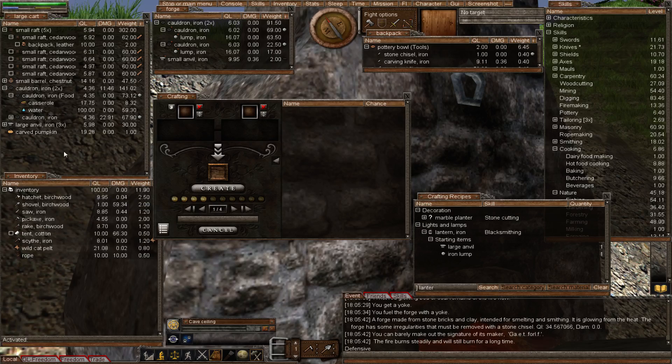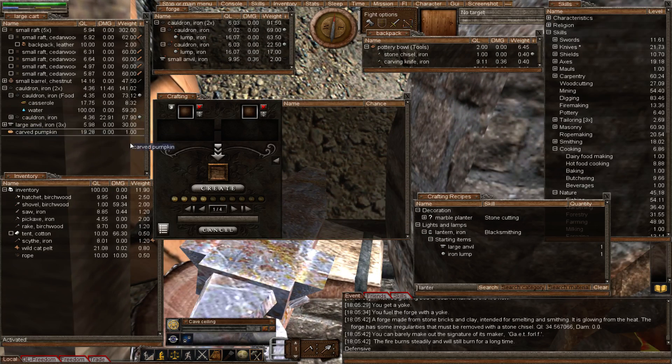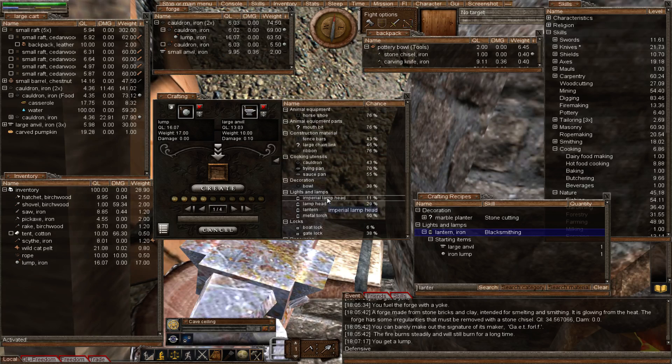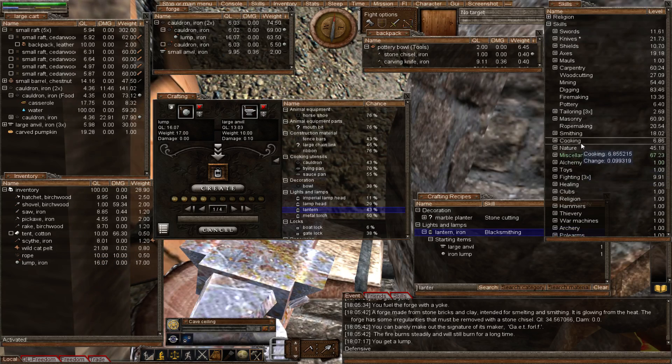I went a bit crazy earlier making large anvils — I didn't see them drop on the ground and wasted some iron. So let's do this: with the iron in our pocket, we add the lantern to the crafting window, add the large anvil, and there we go. We select the lantern in the list — it's at 43% but we'll get better. Someone mentioned they got their blacksmithing to the 90s, which I couldn't believe, but let's try and make a lantern.